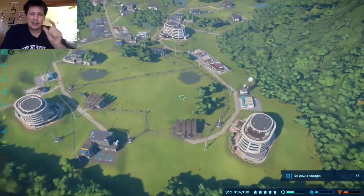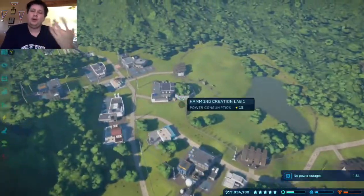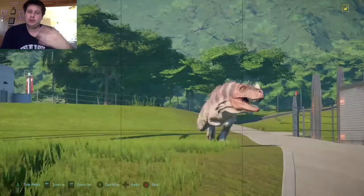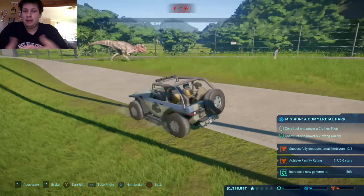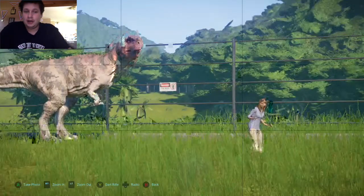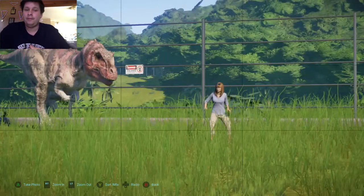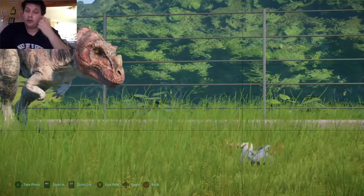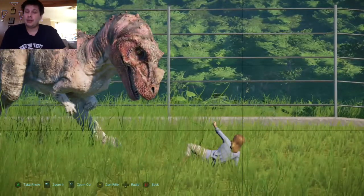It is a little bit more complicated than Zoo Tycoon. In Zoo Tycoon you have to level up and unlock animals by doing certain tasks. This is pretty much the same thing except you have to keep an eye on your dinosaurs because, as you can see, they can get out. They will then eat your guests, so you have to make sure the park is safe. They also will fight each other if you put incompatible dinosaurs in the same cage.